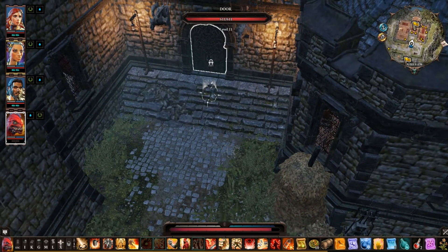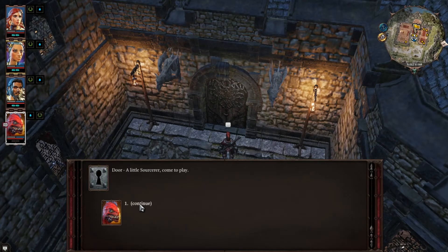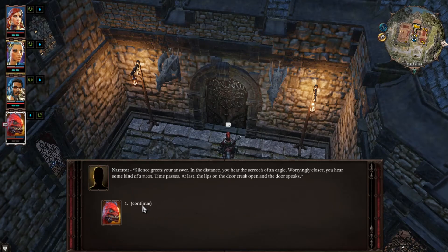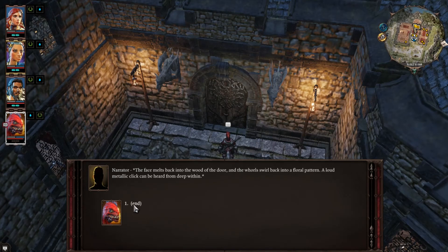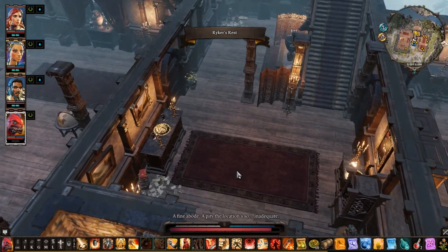Let's see if we can get in there. As you reach to push open the heavy door, the coils and whirls of engraved wood dance into a new pattern. The semblance of a face arises — a face that seems to look right through you. 'A little sorcerer come to play. You are a sorcerer, are you not? Perhaps even a god?' Silence greets your answer. At last the door creaks open and speaks — the face melts back into the wood with a loud metallic click. Okay, let's go inside!